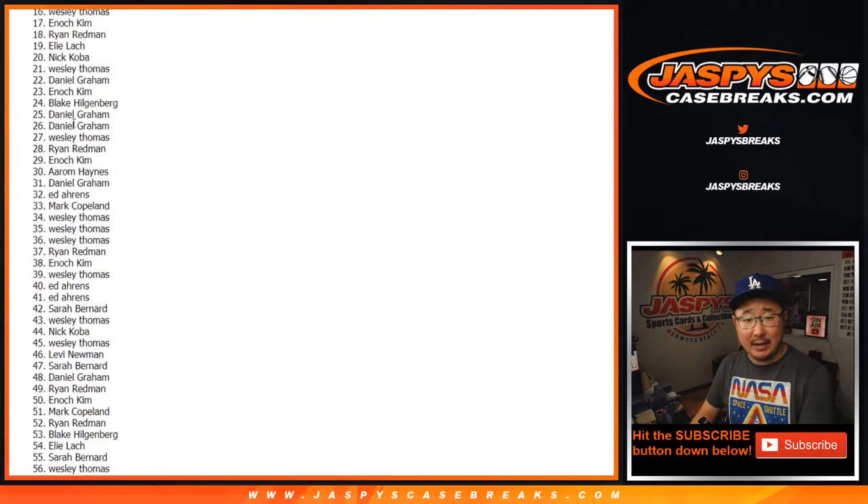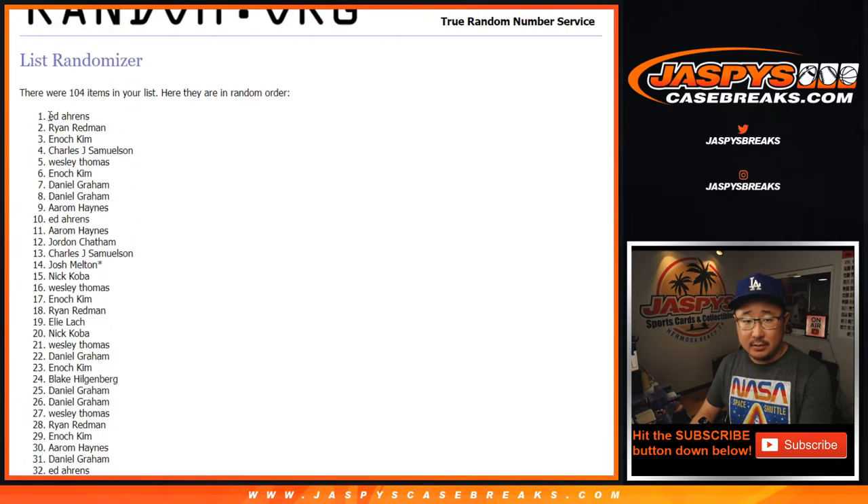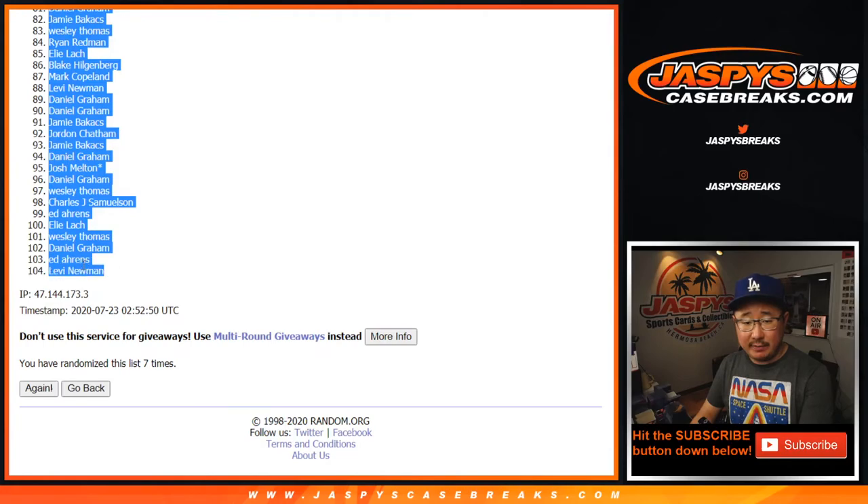After seven randomizations, we've got Ed Ernst all the way down to Levi Newman.